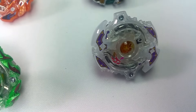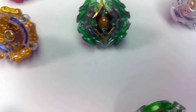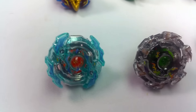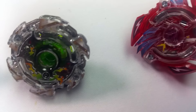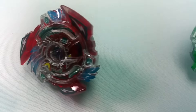We got Storm Spriggan which is from the random booster. Then we got Horizon Ragnarok from the random booster — pretty nice lair. And after that we got Kaiser Carpheus from the random booster with Knuckle Revolt. Moving on, we got Victory Valkyrie — very nice.